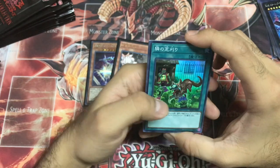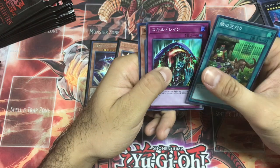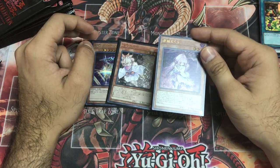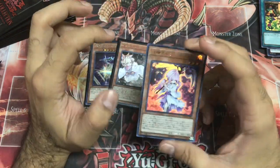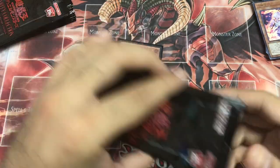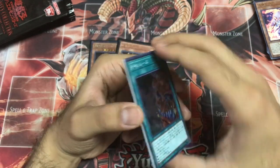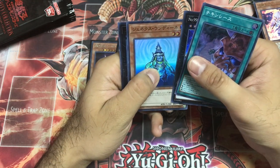Lawn Mowing — Skill Drain Ultra Rare. Ghost Reaper and Winter Cherries — this card is an Ultra Rare. We had it as a Super and Secret Rare in the original box from Shining Victory. Crystal Wing is also reprinted in this set — it's an amazing card that's never been reprinted before. Undine and Trap Trick Laflesia.